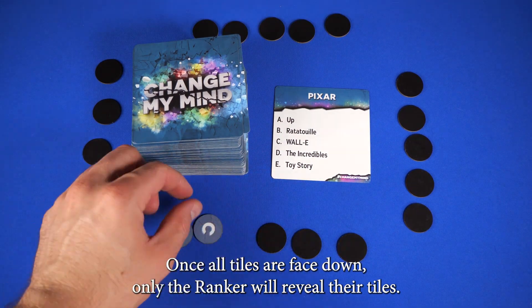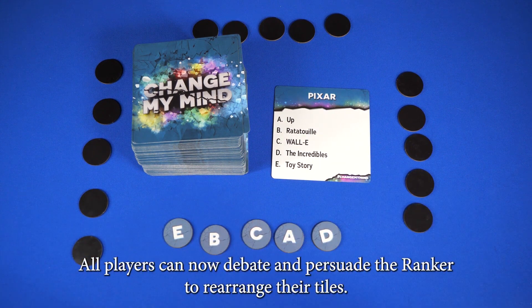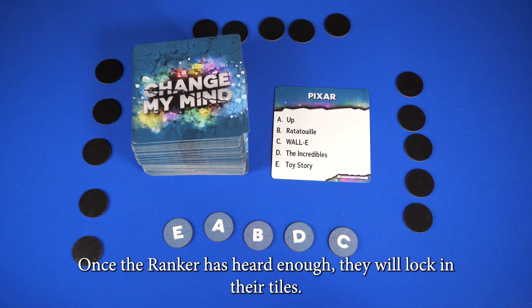Once all tiles are face down, only the Ranker will reveal their tiles. All players can now debate and persuade the Ranker to rearrange their tiles, trying to change their mind. Only the Ranker can change the order of their tiles. Once the Ranker has heard enough, they will lock in their tiles.